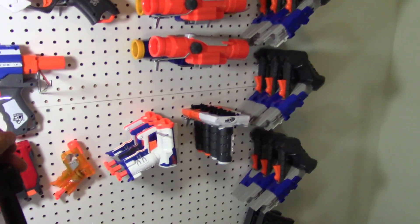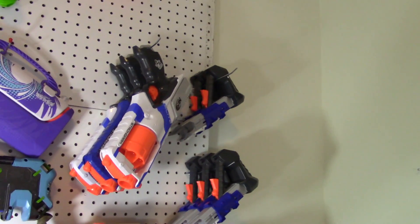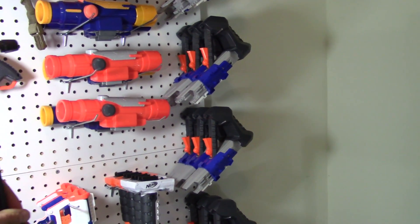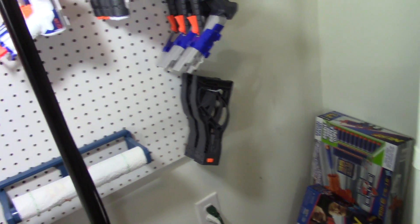Over here I have a few Retaliator Foregrips and a few Longshot Scopes. Already covered the Strong Arms. All of these are Rapid Strike Stocks — these aren't attachable Nerf Stocks, these are components; you can't put these on a Nerf gun, but I'm keeping them just because I think they look funny over there. And two Demolisher Stocks.